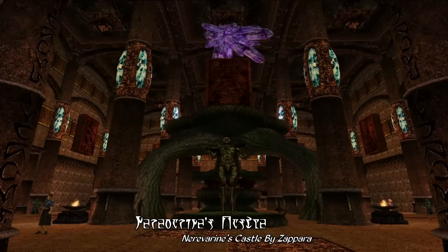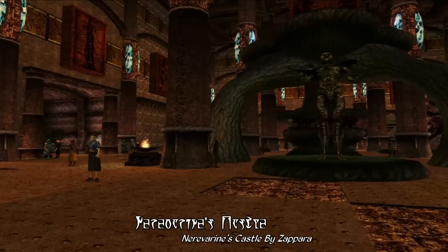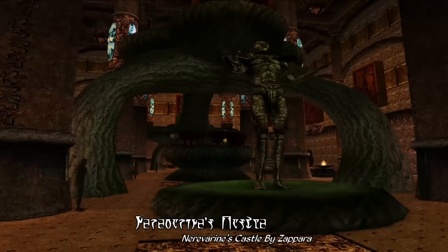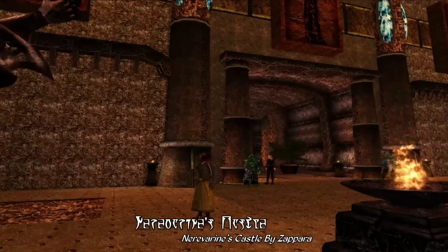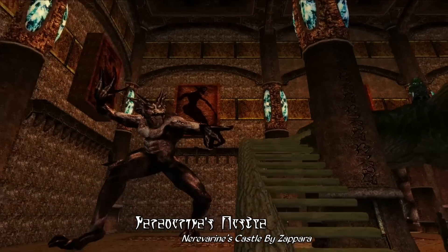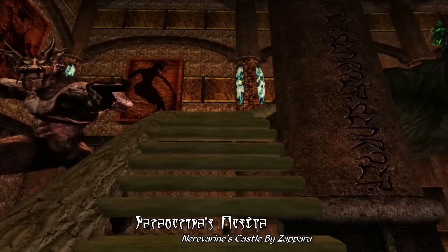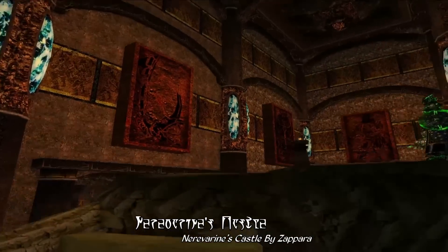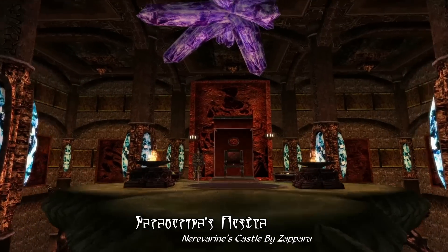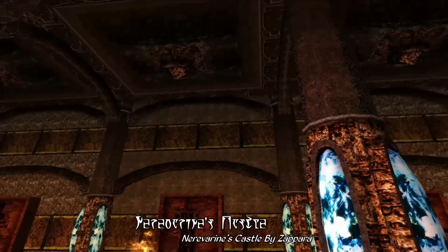Next up we have the throne room, which is a really cool looking space. I want to point out that all the guards you see standing around are actually all merchants, and they all have about a thousand bartering gold to buy your stuff — which is a nice little feature. The actual throne is on top of a large Telvanni platform that dominates the chambers. Down below you'll find the common court where NPCs can gather to hear your verdicts, and there's even a small platform below for musicians to play on — it's a really dramatic looking room with lots of statues and platforms offering a bit of verticality.